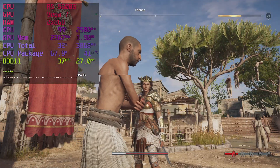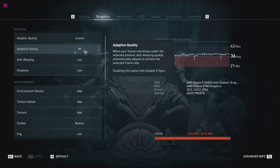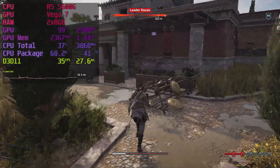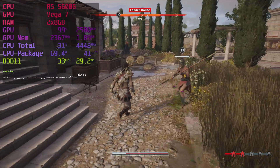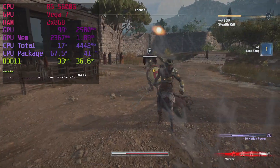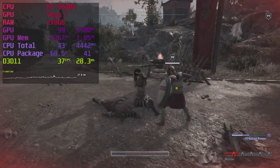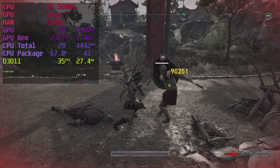Let's close with Assassin's Creed Odyssey, an Anvil engine game. My settings here are entirely custom — mostly medium and high settings at 1080p with anti-aliasing on low. Anti-aliasing on low or medium makes the game render at a sub-native resolution, improving performance, so I chose that instead of resolution scaling. The framerate is mainly in the mid-30s. I think that's alright because the timings for parry and dodge are rather generous anyway. I didn't test 720p, but I'm pretty sure it would hit 60fps.